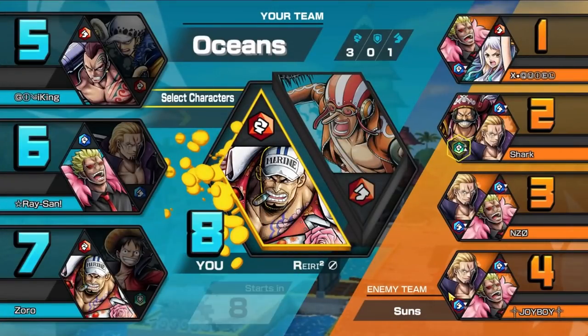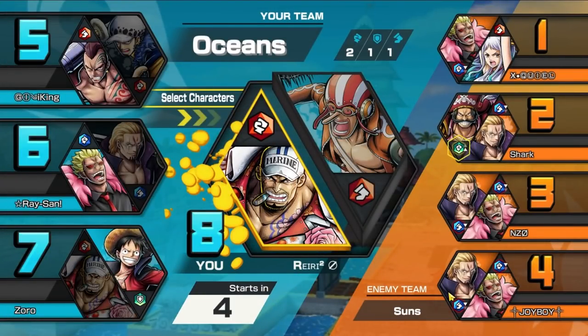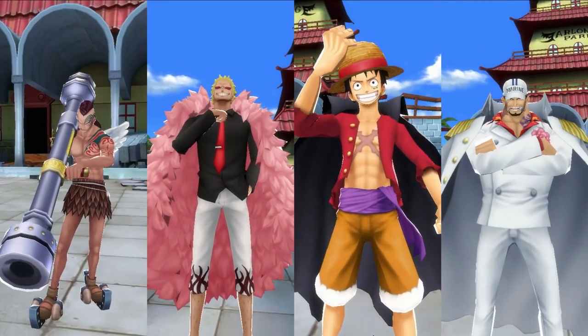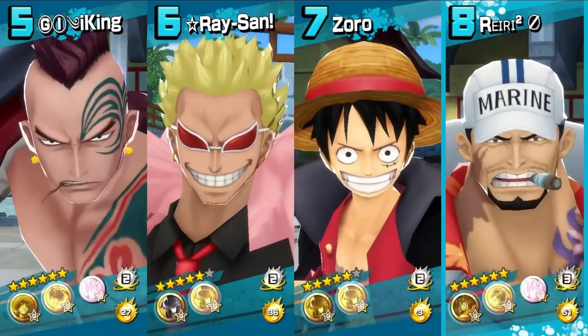All right, we're on Arlong first stage. Our team has Wiper, Dofi, and Onigashima Luffy. Lots of blues on our team. The opponent has a lot of Dofis and Rayleigh, which is a counter for Akainu. Let's see what Boost 3 Akainu can do against his counters — 196, go to chip!